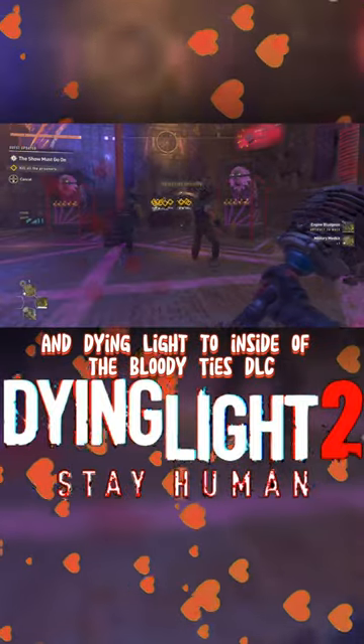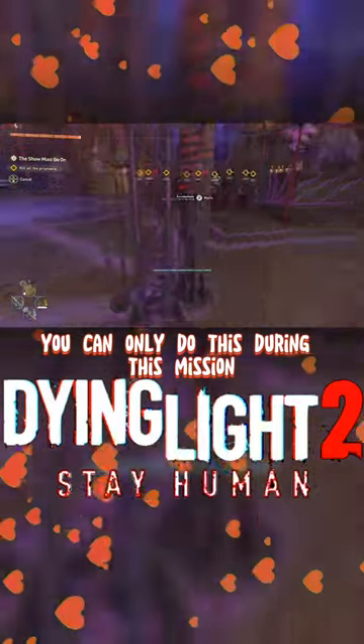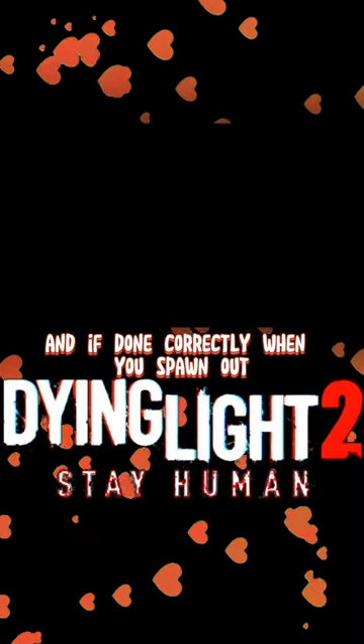In Dying Light 2 inside of the Bloody Ties DLC, on this main mission you'll be given this engine bludgeon, and you can only do this during this mission. You simply want to hold to swap it out with a spear like so, and then cancel the challenge and pick it up right as it's cancelling. If done correctly, when you spawn out you now have this.